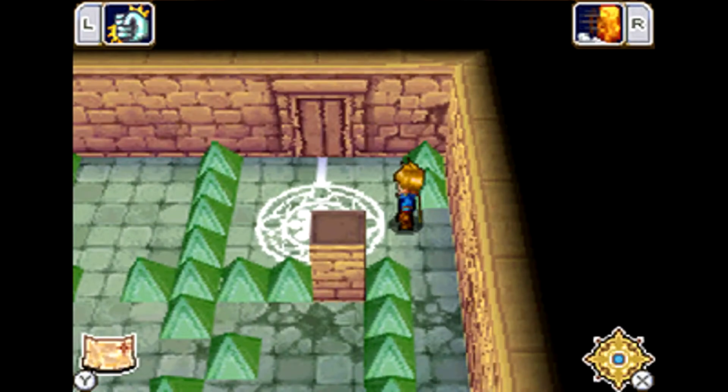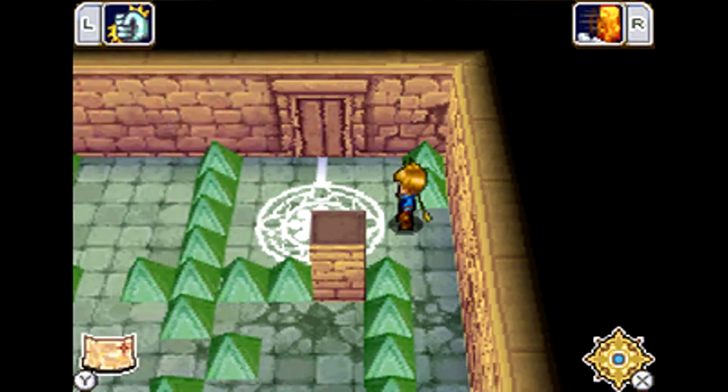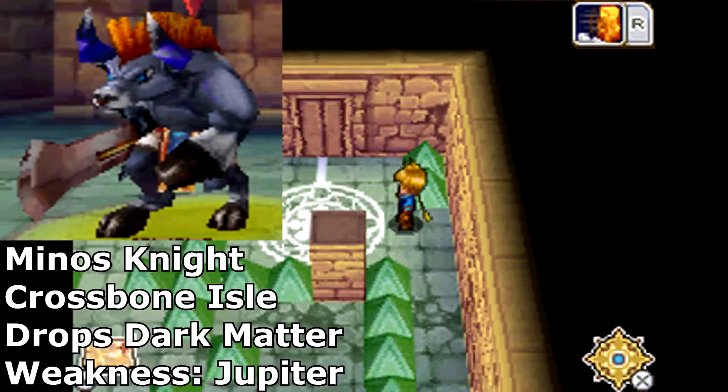War Chalken is probably the hardest thing to get, but you can get another piece from Nightmares at Akka Island - they're weak to Venus Genie, so kill them with a Venus Genie for a chance at it. And if you want another piece of Dark Matter, I think I showed this last episode - Dark Matter is dropped by Minos Knights here at Crossbone Isle, and they're weak to Jupiter Genie.